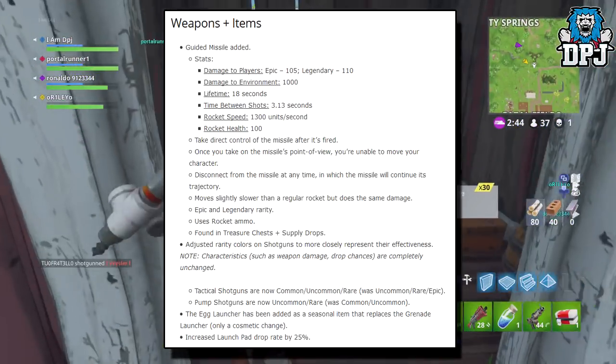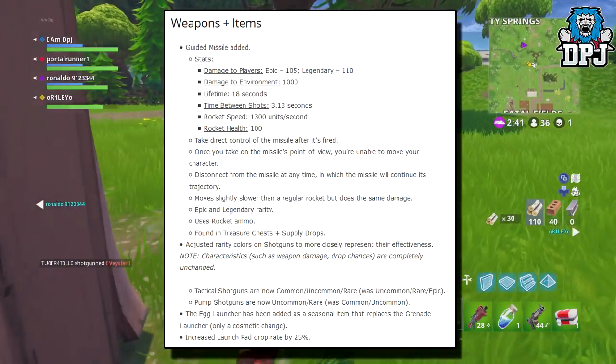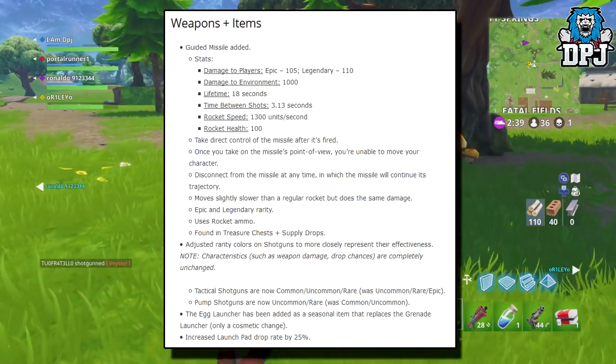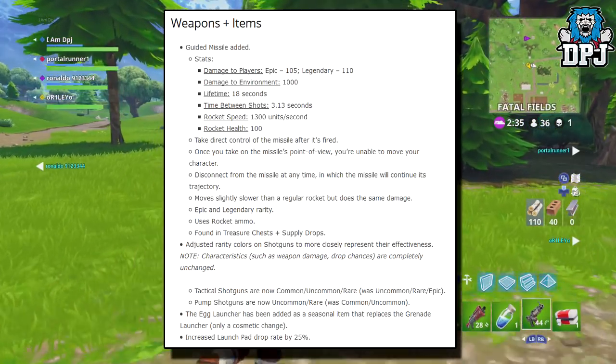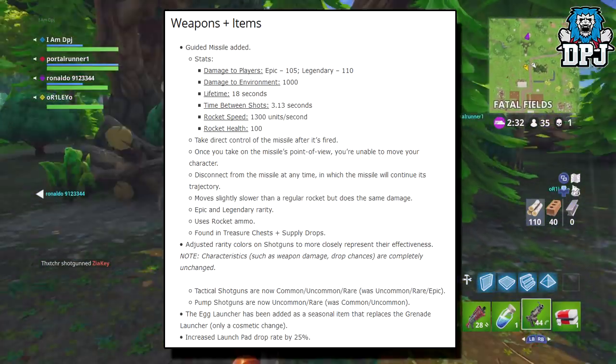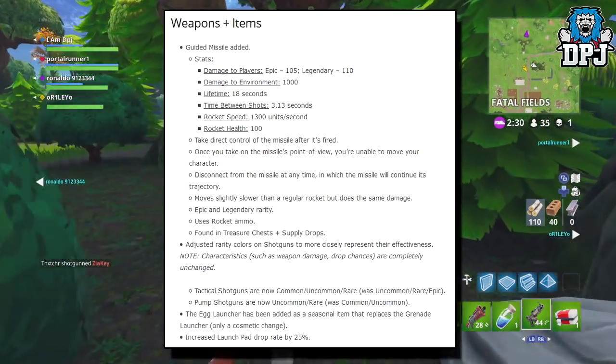Adjusted rarity colors on shotguns to more closely represent their effectiveness. Note that characteristics such as weapon damage and drop chances are completely unchanged. Tactical shotguns are now common, uncommon and rare — was previously uncommon, rare and epic. Pump shotguns are now uncommon and rare — was previously common and uncommon.